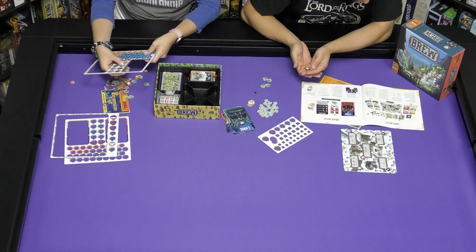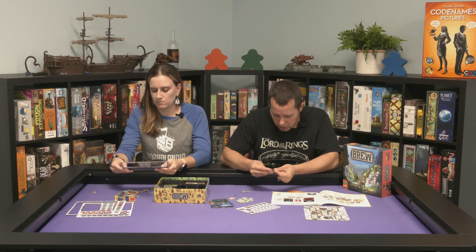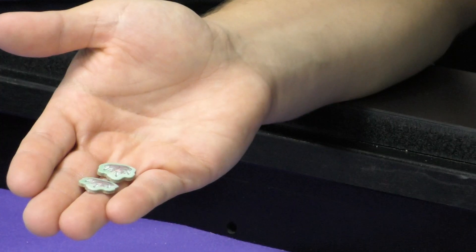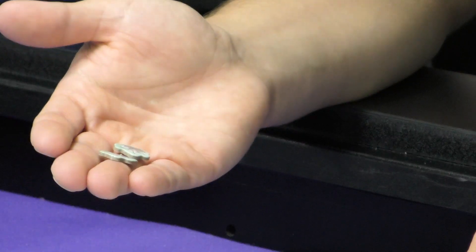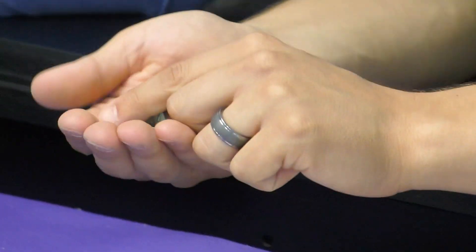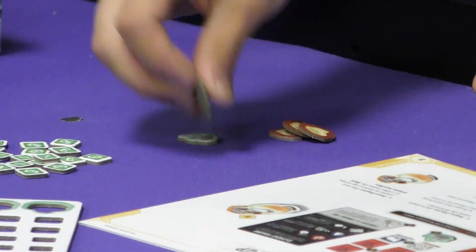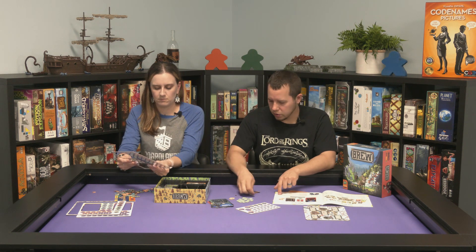Looking at the supply section: place all the ingredient tokens. So these are ingredients — this looks like fire, and these over here are energy berries. These are fires. Apparently energy berries are also part of the supply, and as a player you'll also get some of them.